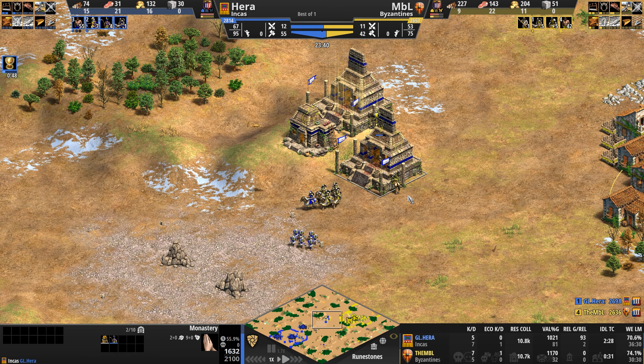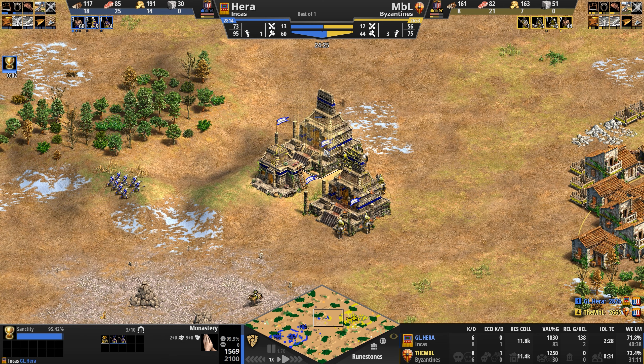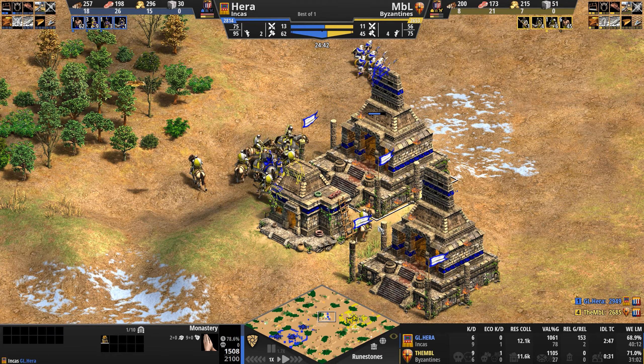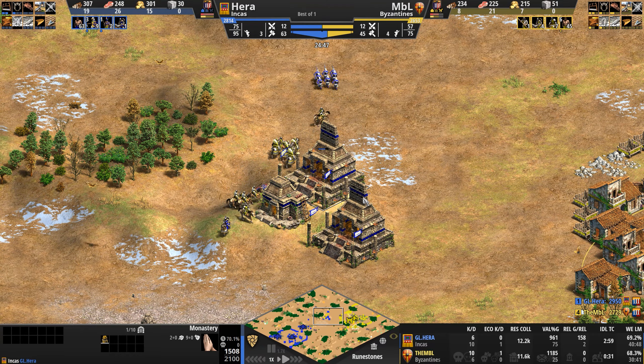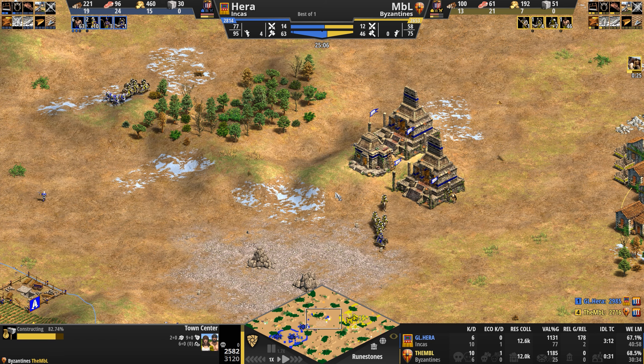Cataphracts are chasing in, but now they've got to be really careful — you never know if you're being forced into a monk trap. Double murder-suicide happening here — ouch. Hera is very confident; he's going four monks in. Two of them get evicted. Will he get a conversion? He gets another conversion! The RNG is just working so much in the Incas' favor at the moment. MBL finally expanding with a second town center — he is down 17 villagers, keeping army count apace with his opponent.